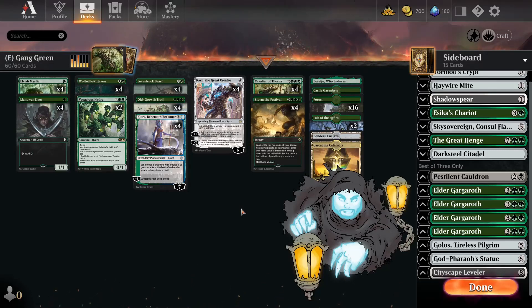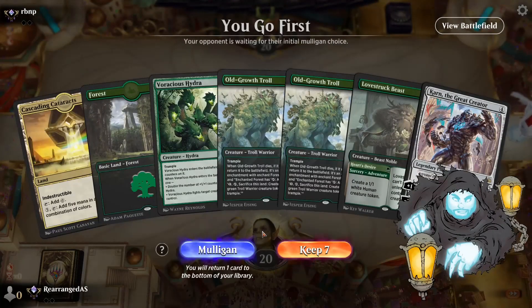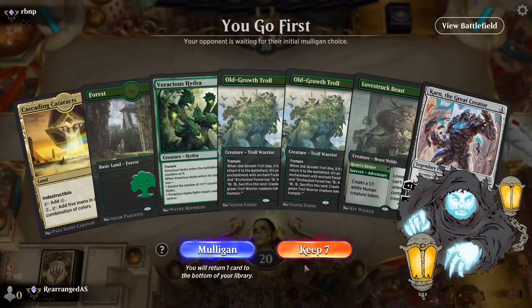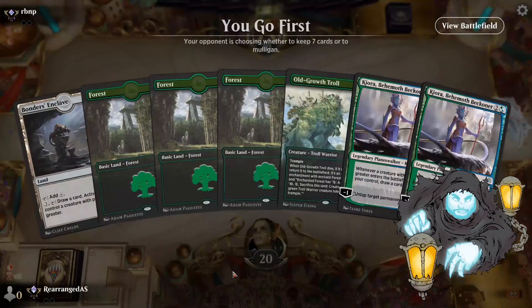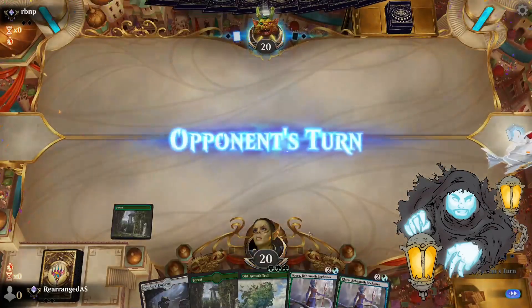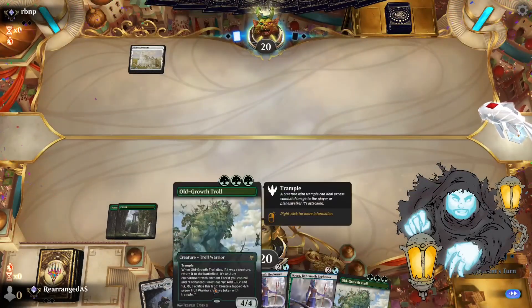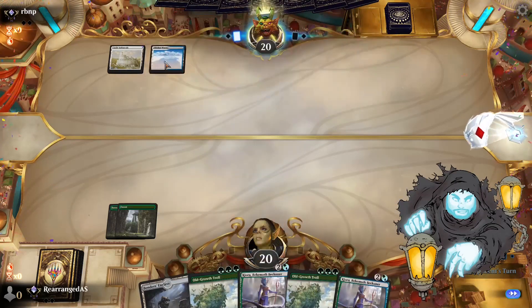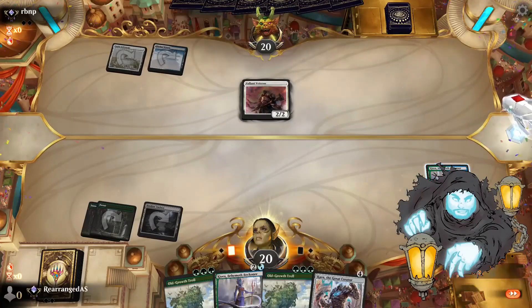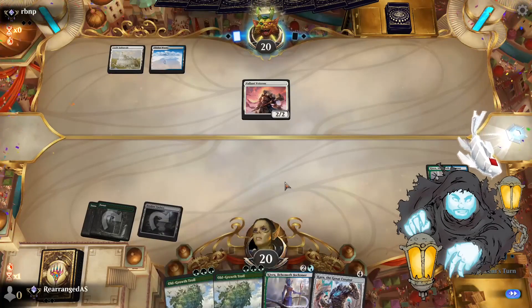That's our green deck — let's go ahead and play a few rounds on the ranked ladder. We're on the play. This opening hand is going back; without a mana dork or anything meaningful to do early it just doesn't do anything. We try again — this six-card hand is surprisingly better. I can cast Kiora on turn three and she'll untap a forest the following turn to make mana for Old-Growth Troll. We're against a Castle Ardenvale deck — oh wait, it's a soldier aggro deck. You're never killing Kiora, so have fun with that.